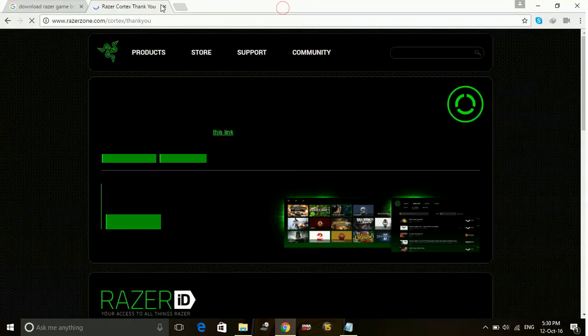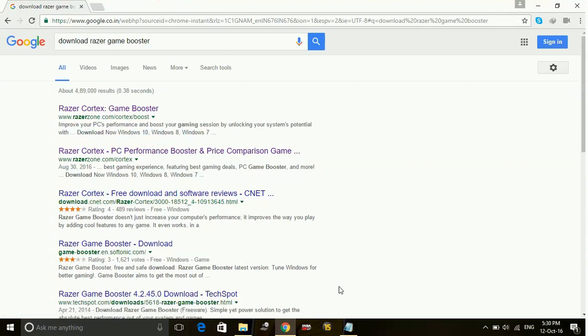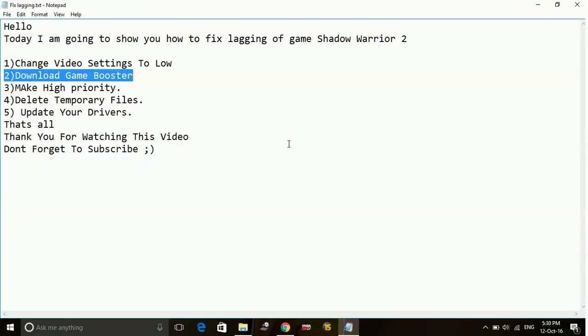I will not download it as I have already downloaded it on my PC. All you have to do is just download it. Once the download is completed, just install the Razer Cortex game booster. After that, it will ask you to create an ID on the software. Once you have created your ID, just add the game Shadow Warrior 2 to the list and play it through this game booster. It will surely reduce lag and increase FPS of the game.